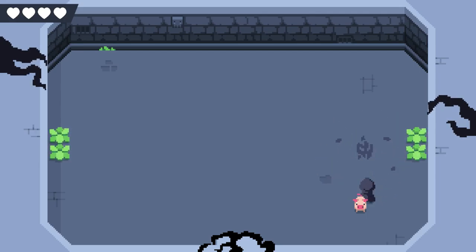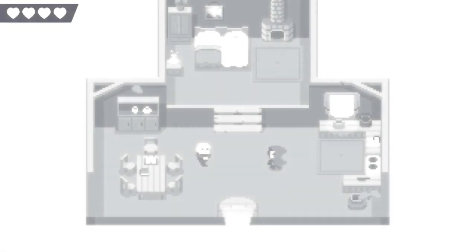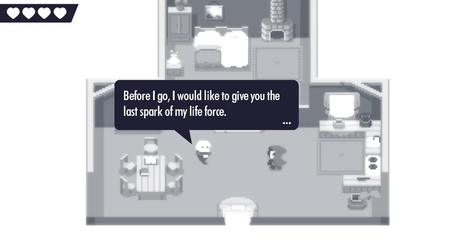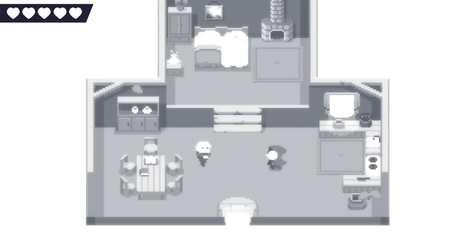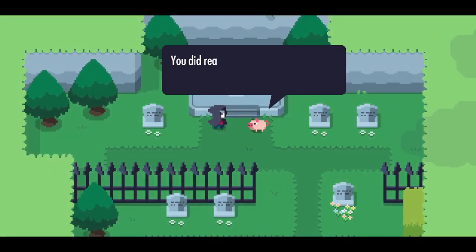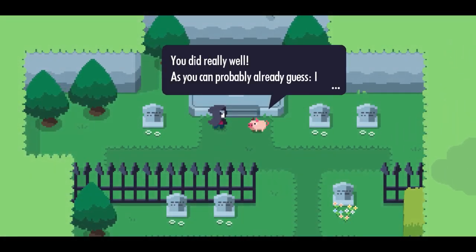I wonder what his deal was. The defeated enemy speaks: 'Thank you. You released me from my torment and I'm finally free. Before I go, I'd like to give you the last spark of my life force.' So that's why the old man should have died — his pent-up life force is starting all this? Like, people who refuse to die? This is kind of like Death's Door — not that closely, but kind of cool and unique. I like it.